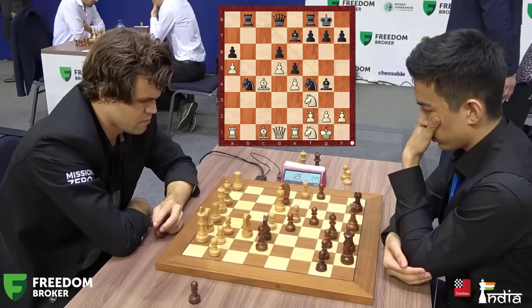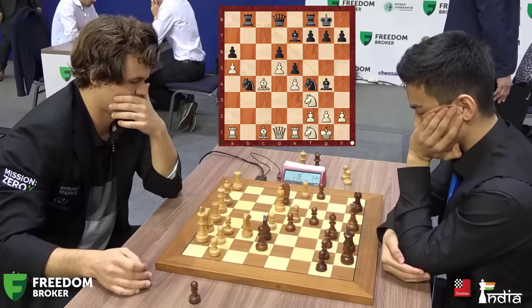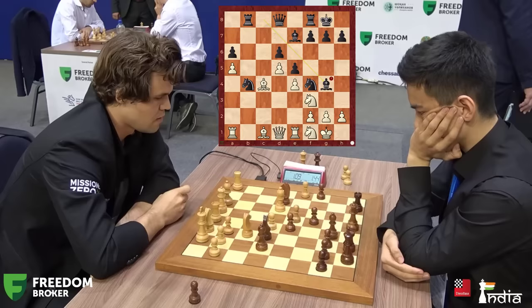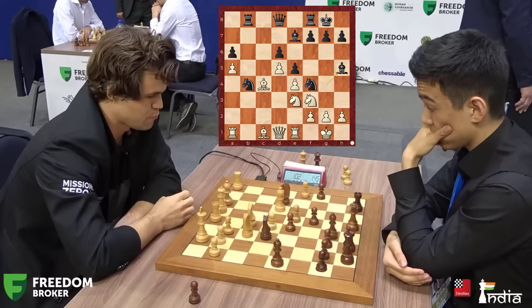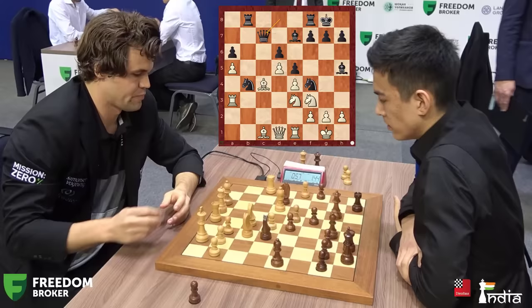The idea of bishop g4 is to take on f3, then after queen takes, move the knight and fork the two rooks. Nodirbek has played his bishop to g4, but Magnus can simply go knight e3, hitting the bishop and protecting the c2 square. Look at the time — Magnus is down to 1 minute 10 seconds and must move quickly. He plays knight to e3. Nodirbek keeps the pin going — excellent move. Bishop to h5. Rook a3, trying to defend on that side. Queen c7 attacks the bishop. Magnus must play bishop f1, but he goes bishop d2. This is a mistake.